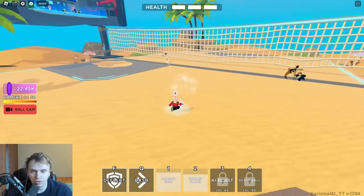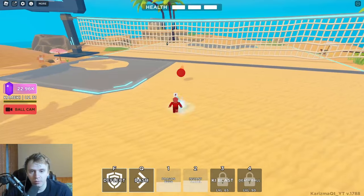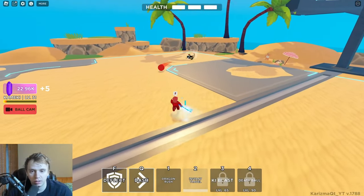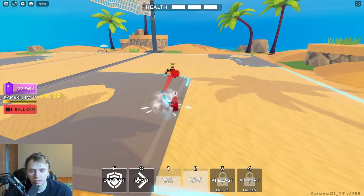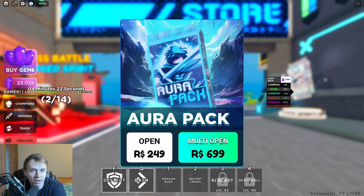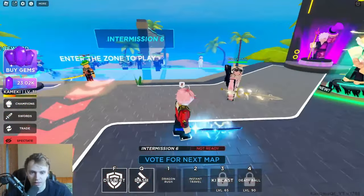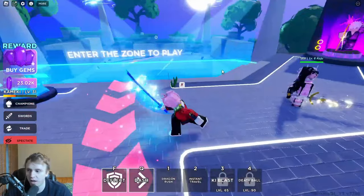He took another hit and died — I wasn't expecting that. Now I want to create space because my abilities are on cooldown, so I'll wait until they're back, then use Instant Travel and put pressure on him. I'm not a big aggro person, but I have enough practice to put myself in aggro positions for a bit, then separate and slow down the pacing. Some people like to go full aggro and that's their style — it's more of a double-edged sword.